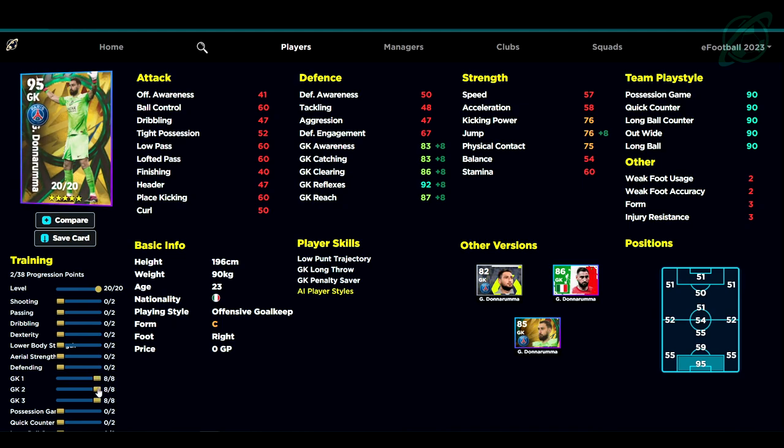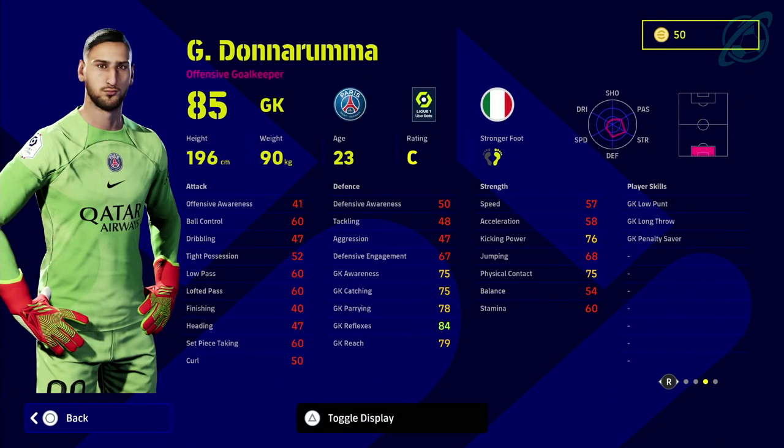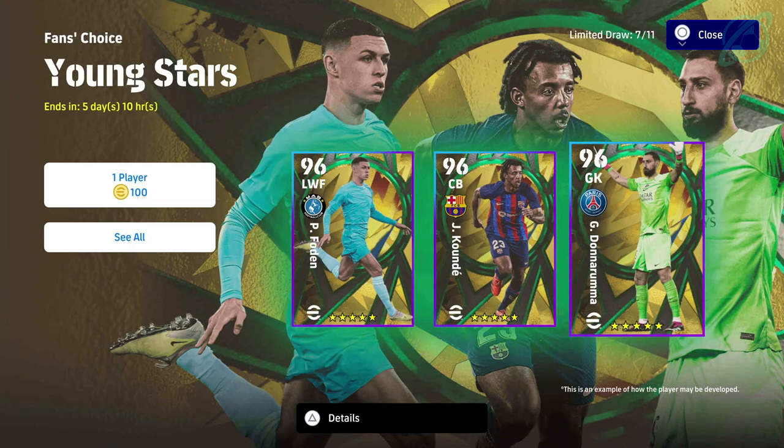I would get awareness up to at least 85 — that's a must-have for me — and leave other stats lower if needed, even if it means a 95 overall instead of 96. Don't be too focused on the overall rating. I'll be doing a video on not focusing on the player's overall rating, because a lot of people are still making mistakes here. When they reset the training progression and it starts costing money, that's when it's really going to hurt.